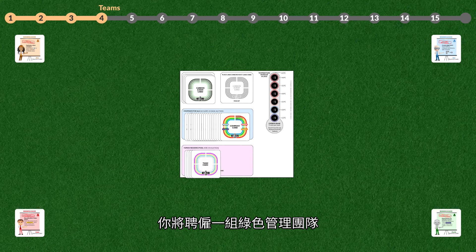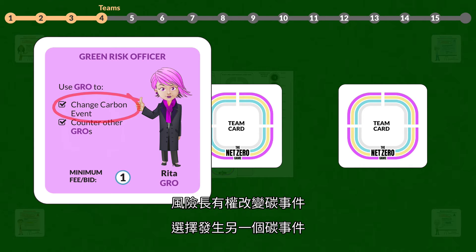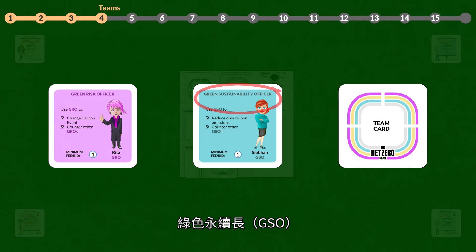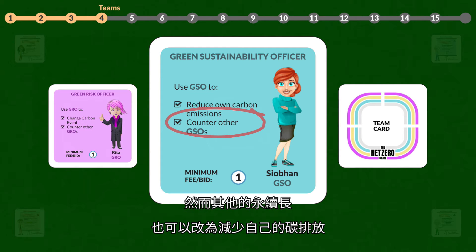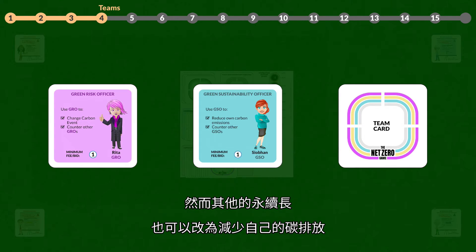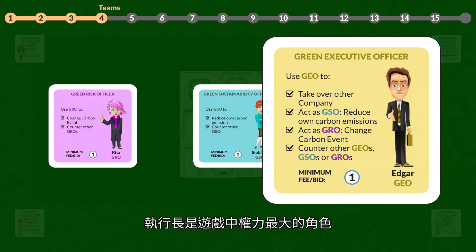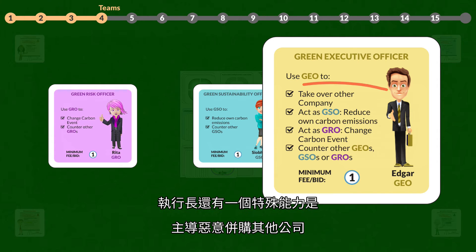You will hire and deploy green management teams consisting of the Green Risk Officer (GRO), who has the power to change one carbon event to another — however, other GROs may also interfere. The Green Sustainability Officer (GSO) has the ability to reduce the carbon emissions of a company, though other GSOs may take over the carbon reduction. The Green Executive Officer (GEO) is the joker of the game: apart from being able to act as an interim manager for the GSO and the GRO, the GEO has the unique ability to launch hostile takeovers of companies.